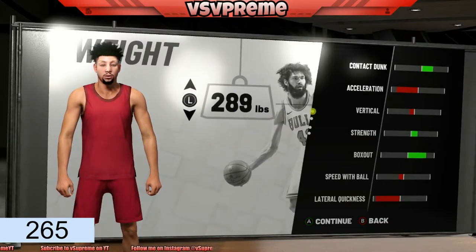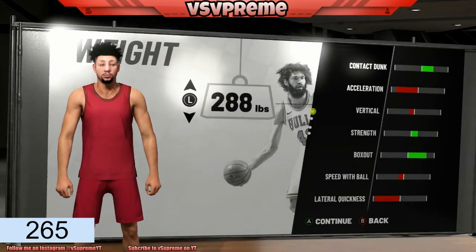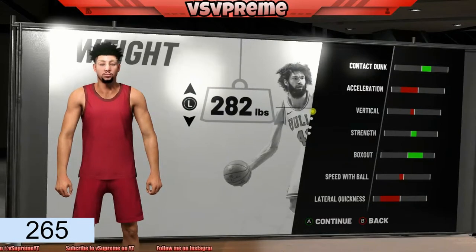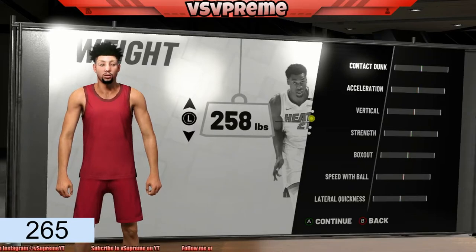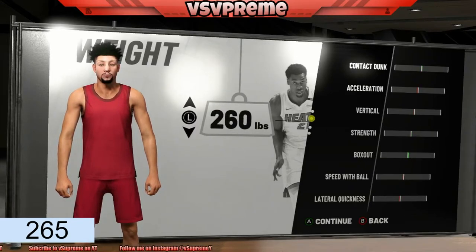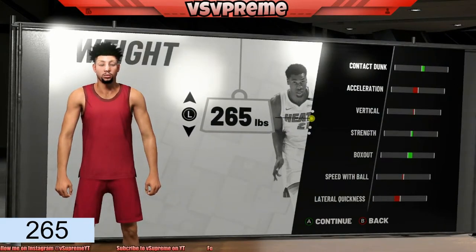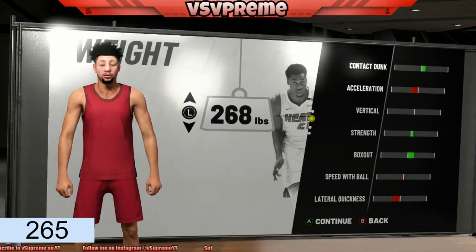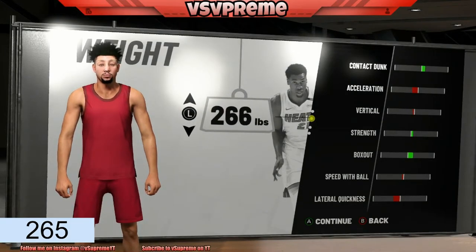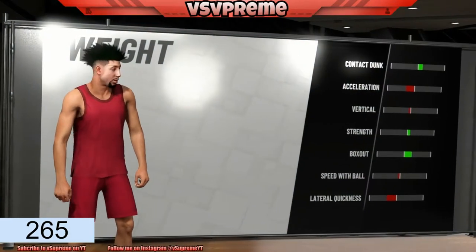Max weight is only 290. Usually I go max, but it doesn't really seem like you need it that much. Yeah, you're gonna box more people out and push more people out of the way, get more big body contacts, but I don't really feel like you need that. I may keep it at 258, but we're gonna go a little bigger — 265. Actually 265 and 270 is not much of a difference, so I'm gonna go 270 as the weight.